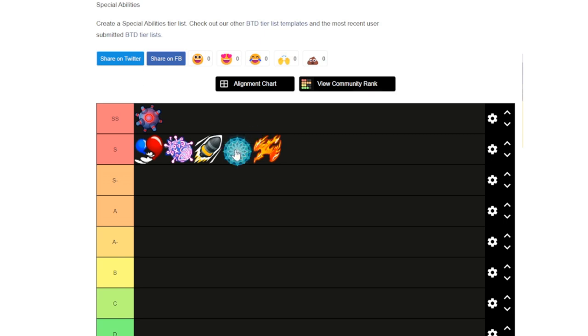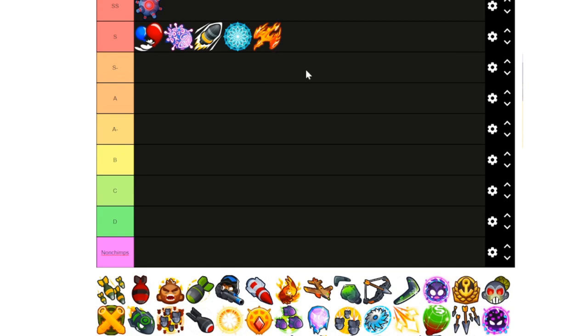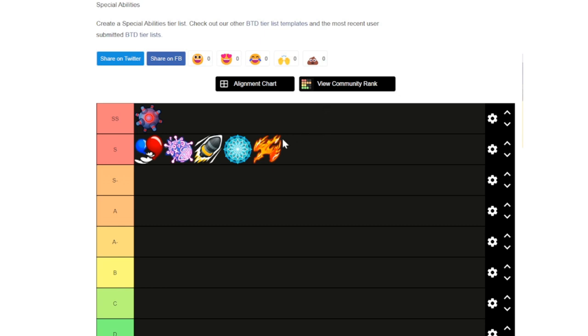We've recently discovered that Summon Phoenix is really good. It has a global 50 damage and 10 pierce, ignores line of sight, is cheap, does not rely on Alc buff, kills super ceramics in 1.2 seconds, which means it can fit into almost every mid game save up. It's also a competent stepping stone. The ability has a 20-second duration and a 45-second cooldown, meaning having two of them essentially gives you 100% uptime. It basically solos two waves of round 63 while being up for 64, barely needs help for 76 and 78 — insane for a 9,000 tower. It also has a lot of value post-80, so it's just too good to not put in S.